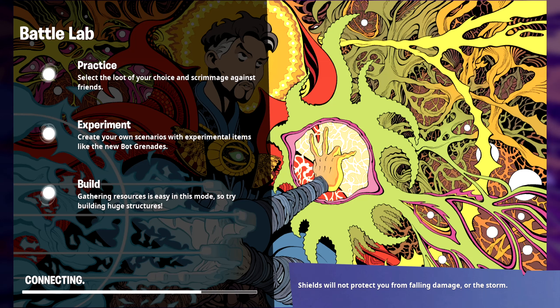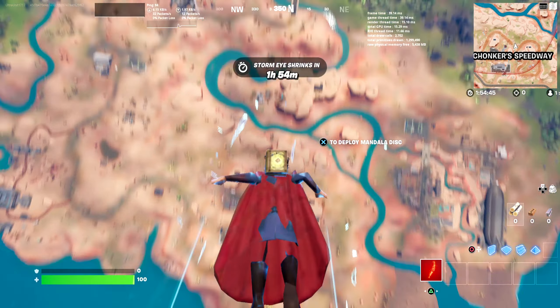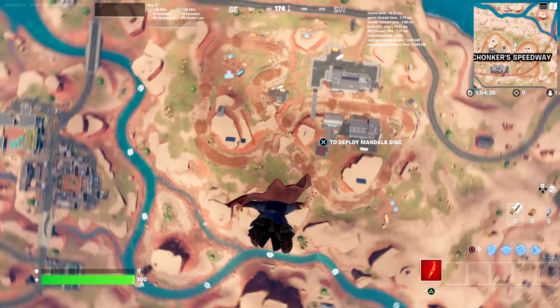I can only show it in-game, but his cape is in my opinion the best part about him because it literally flows so perfectly. I'm a huge fan of capes in Fortnite, but this one is done perfectly. It's not really a back bling — it's part of his skin — which I think kind of works, but it would have been cool if we could put this cape on anyone.